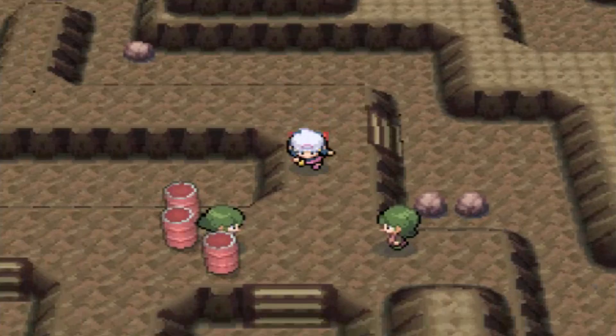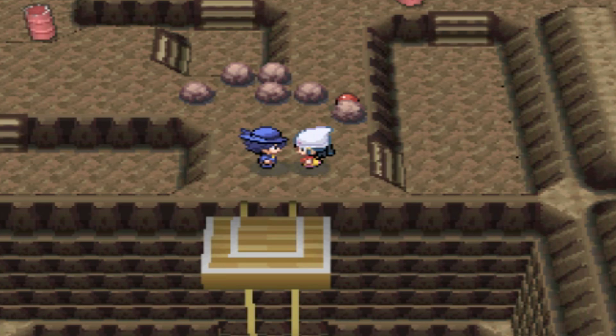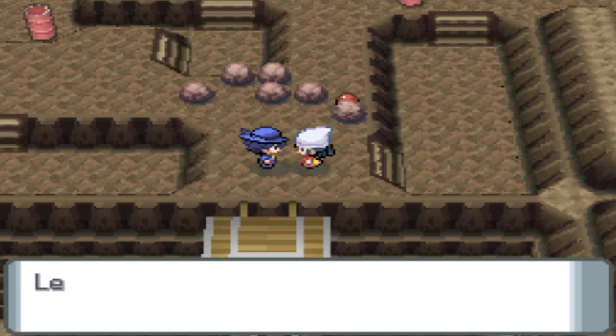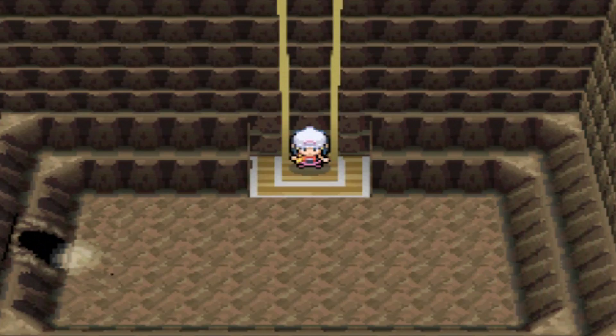Here you fight two Team Galactic Grunts. They have very low-level Pokemon — basic Team Galactic Pokemon. And Riley offers you an egg after you beat them. This is where you need to have one free slot in your party, or else you can't accept the egg. Now we're going to exit the cave together here, just to make sure some of you get out, because I know a few of you will comment saying you didn't show how to get out of the cave.